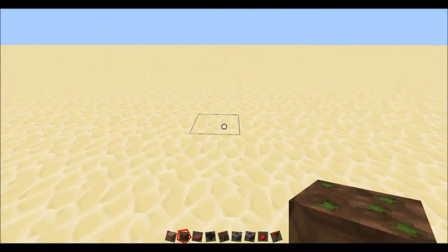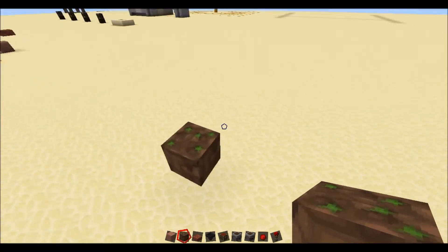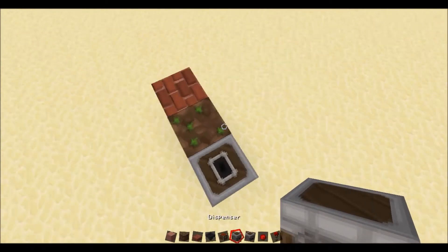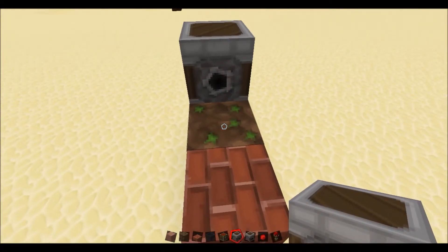To get started in the tutorial, first you're going to need a dirt block just here. Next to that, a brick slab, and on the other side, a dropper facing up with the dispenser on top of it. This is of course where the tree's got to grow.